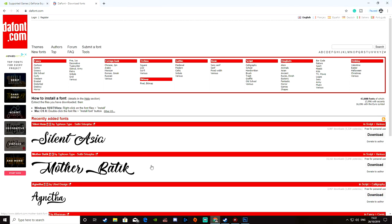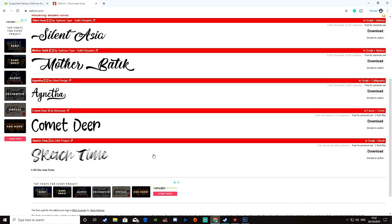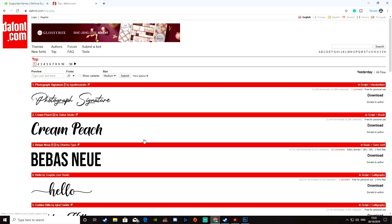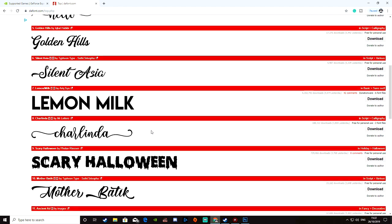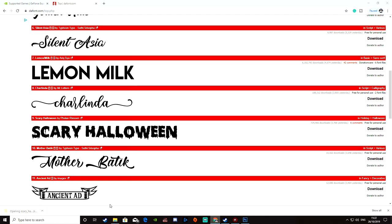One other quick idea I want to give you guys as well: if you go to dafont.com, you can get loads and loads of different fonts and they're all free — you can donate to the authors if you want. Let's go and have a look at the top. Look — Scary Halloween! I like that lemon milk one. We're near Halloween so let's just download this one. Go into the folder and open it.